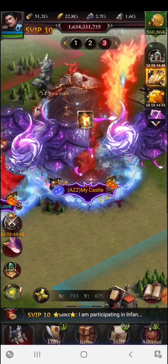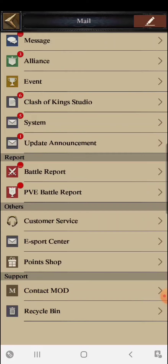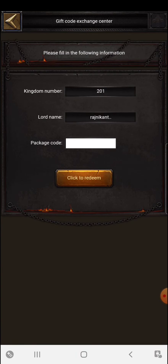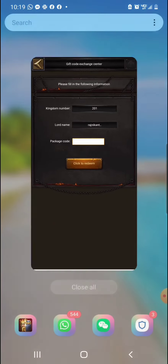I'm in the game now. Go to E-Center and there is a Gift Code Exchange Center — that's where you put in the code. The package code section is where you fill in the code, which is 'cok7years'. You must install the game with the link I've given to get the maximum benefits.